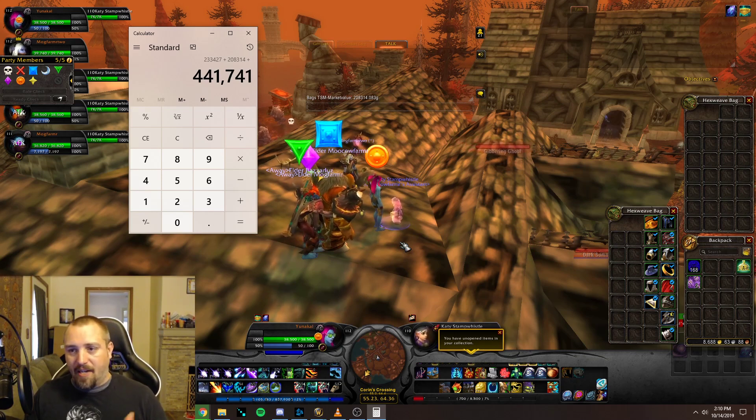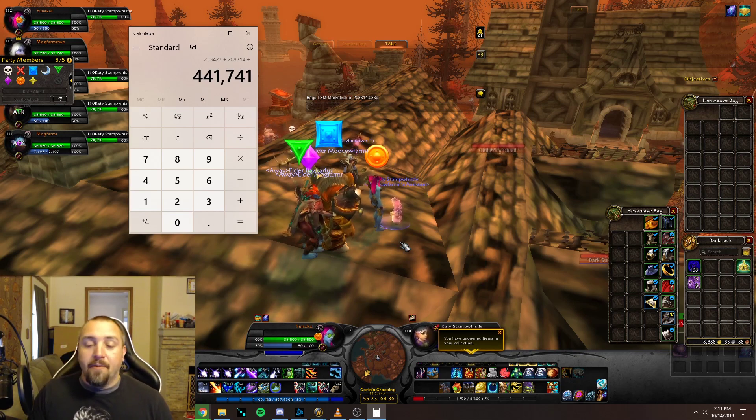Some other farms you might want to check out — I'll leave links at the top of the screen. These are similar material farms you want to have in your back pocket when you're pretty good on volatiles and primals, like the spider silk farm. Also check out the golden pearls farm — I actually did a 10-hour farm of that one, so I'll leave the 10-hour farm link and a link to the original video at the top of the screen.